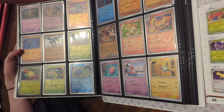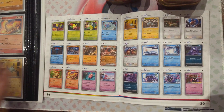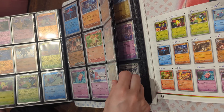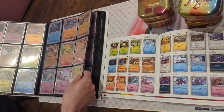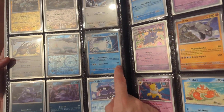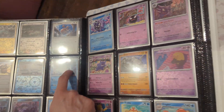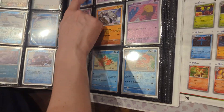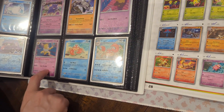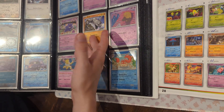We seem to have most of them. Yeah, Weepinbell reverse holo — we're missing that. And let's keep going — Dugtrio apparently reverse, we're missing these guys. We have them. Doduo also reverse we're missing. I just got the Shellder and Cloyster. The Horsea is okay there. Krabby we're missing, and Hypno also. Even Onix — I feel like Onix might be a hard one because he has no evolution, he's just alone.